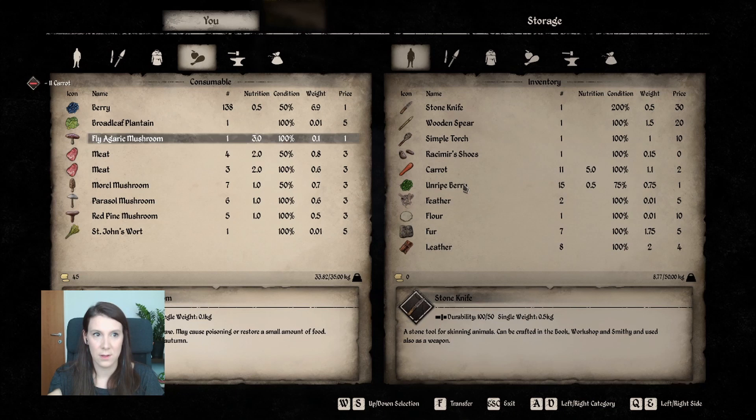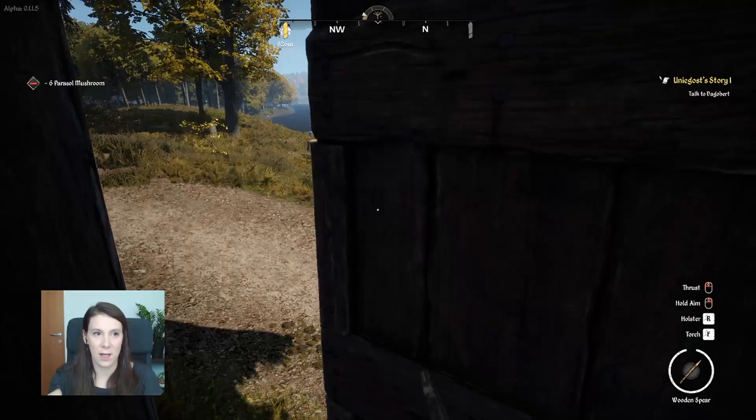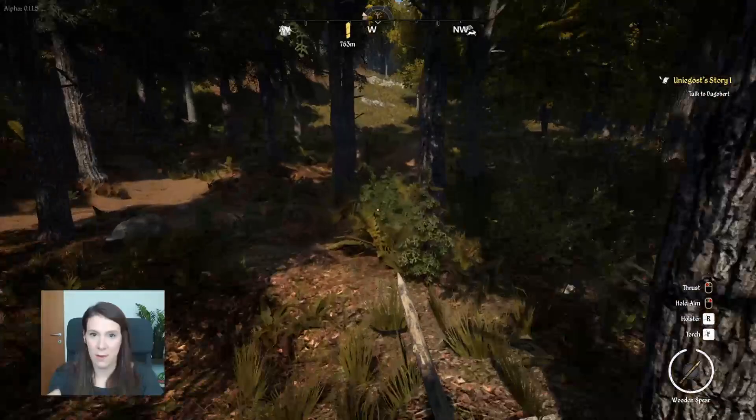Fly agaric — in German it's called Fliegenpilz. It's poisonous and we got it now. I think we should have enough sticks. Put the trap right here. So we have a lot of mushrooms — I don't know what to do with them, but we will figure it out.